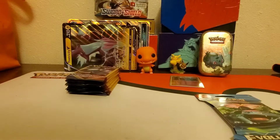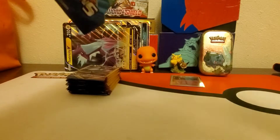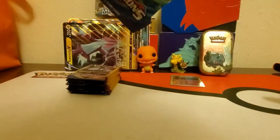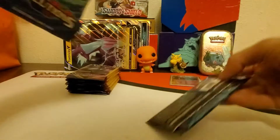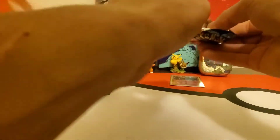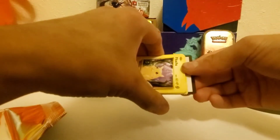We'll do a binder update at the end of the video if we pull anything. The Dollar Tree packs are really good if they're unweighed - you can potentially pull a secret rare gold card, or maybe the Zacian V card, which I need. I also need the Vikavolt V, Sableye V, Tapu Koko V, and Snorlax V cards - those are the V cards I need.